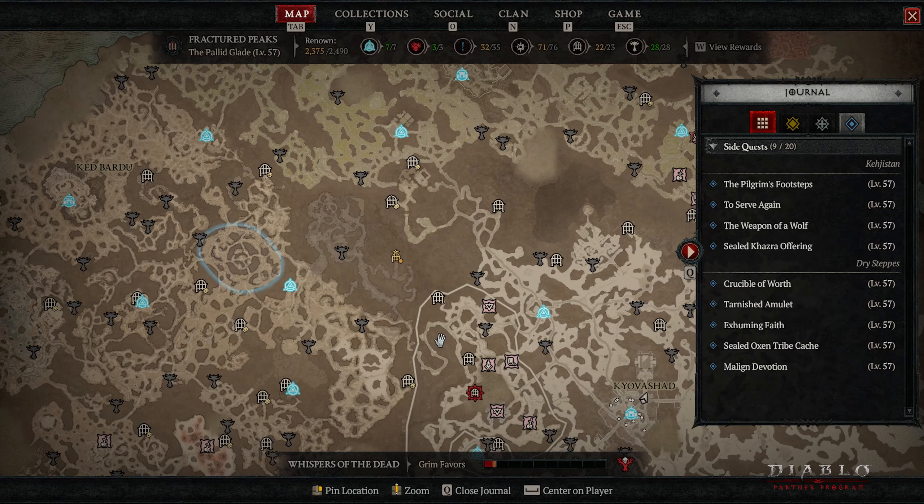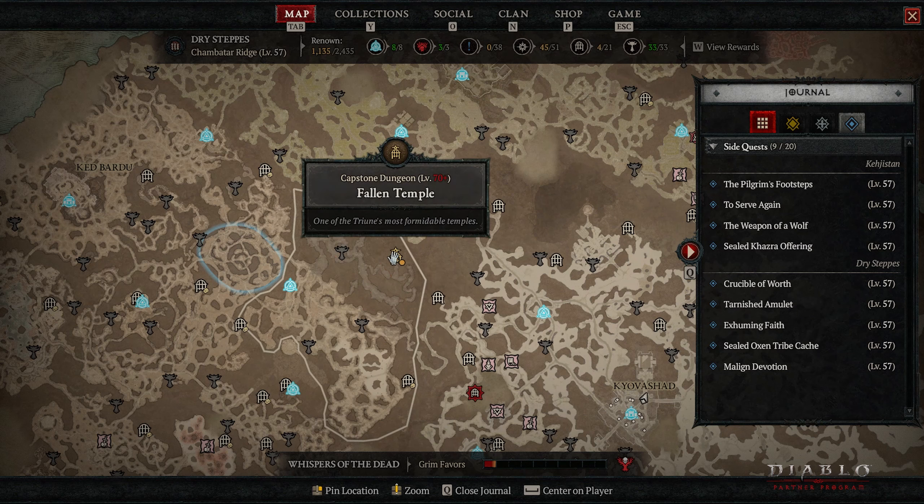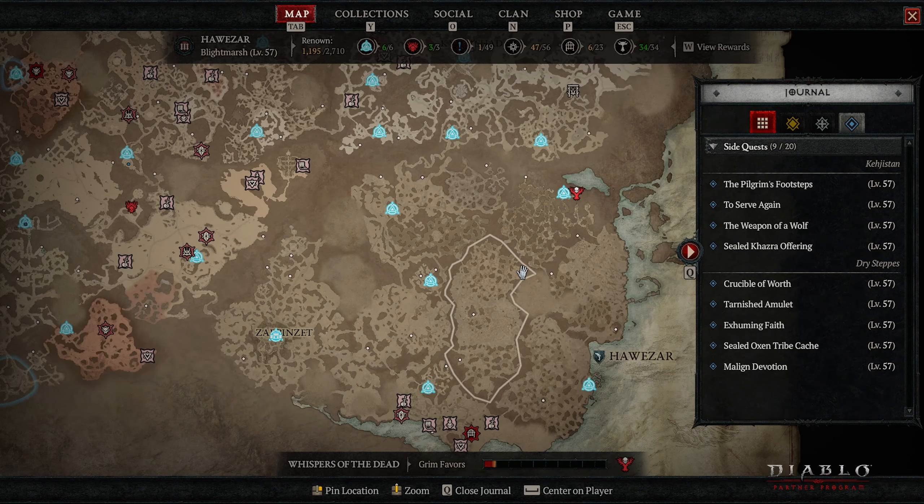Once you unlock Tier 3 difficulty, you can also see the Fallen Temple, which requires level 70 or higher to unlock the next world difficulty — Tier 4. I tried it but it is not possible until you reach at least level 70.